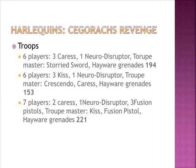As troops, I take a unit of 6 players and they have 3 Caress, 1 Neuro Disruptor, and then the Troupe Master has the Storied Sword and Haywire Grenades. Then I take another unit of 6 players with Kiss and Neuro Disruptor, and the Troupe Master has a Caress and Haywire Grenades.